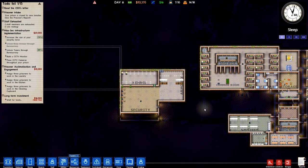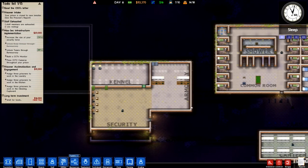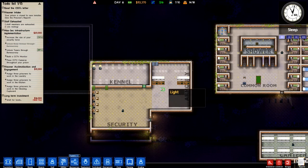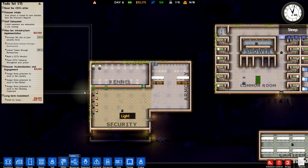Welcome back everybody, Hardyman here, and we're back in Prison Architect. Let's see here, what do we got? I guess we can go ahead and start looking at getting this other cell block cloned in.